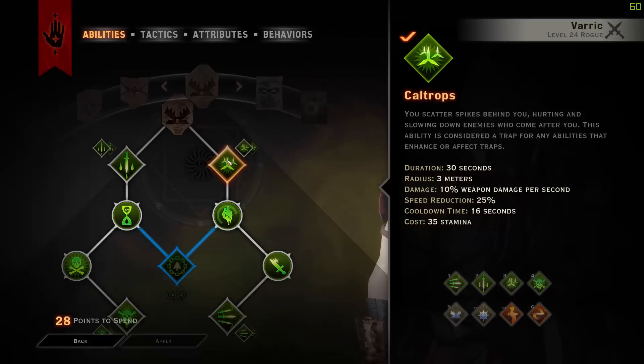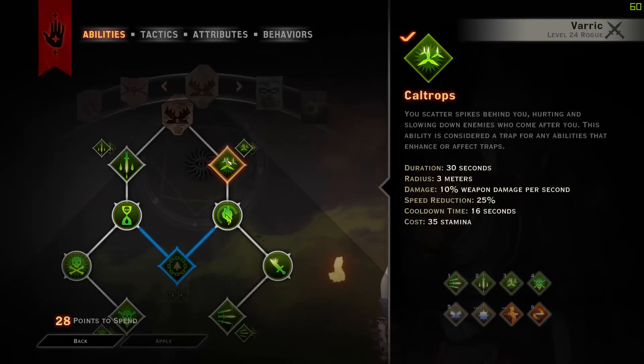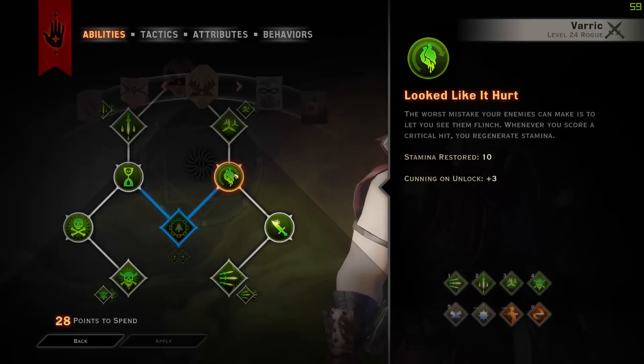Now let's move on to Clap Traps, which last 30 seconds on the floor, have a radius of 3 meters, deal 10% weapon damage per second, have a speed reduction of 25%, and a cooldown time of 15 seconds. We will be getting the Treading Lightly upgrade, which means the radius is bigger at 5 meters, and when enemies are hit they also get a bleed duration of 10 seconds. We're also going down into Look Like It Hurt, which is a key passive — whenever you score a critical strike, you regain 10 stamina, which will tie in later to why we can pretty much spam spells constantly.